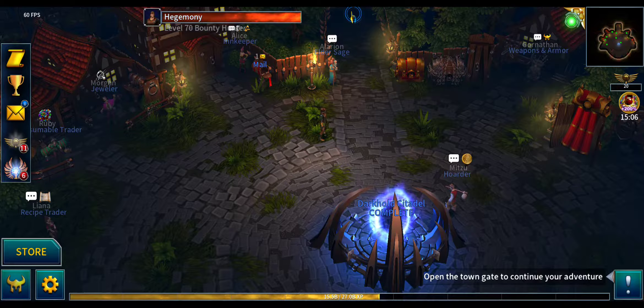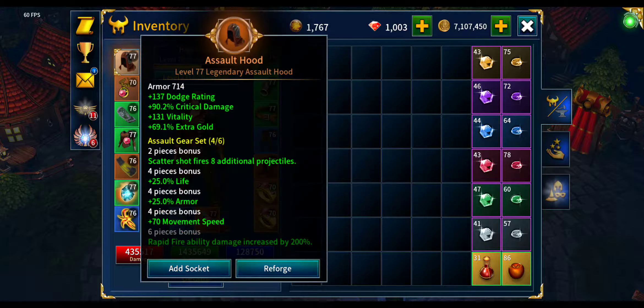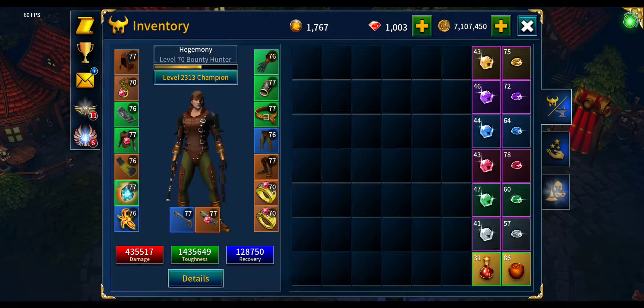Lowering the frame rate makes the gold and all items fly to you very quickly. The second thing we need is four pieces of the Assault build because of the extra 70 movement speed.